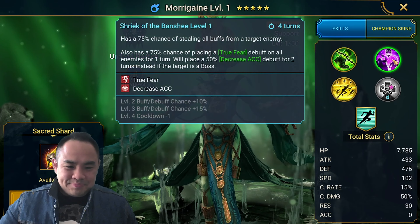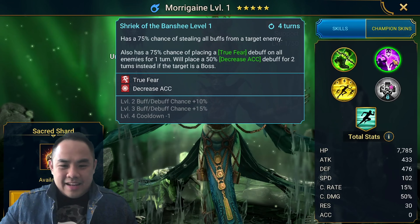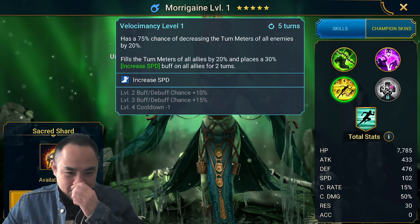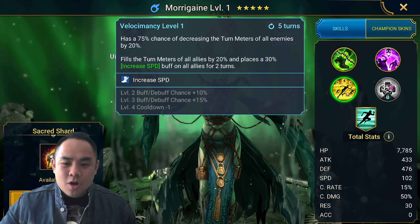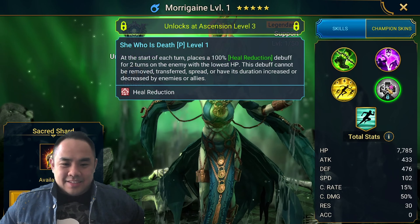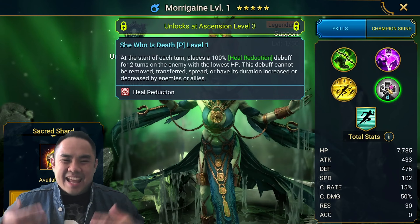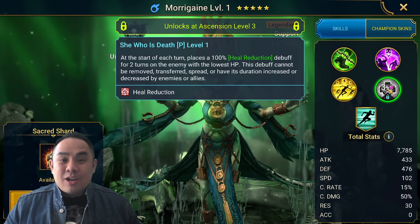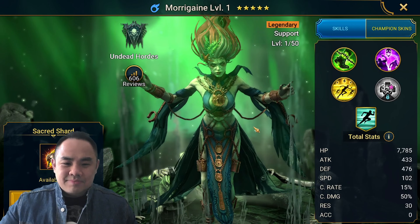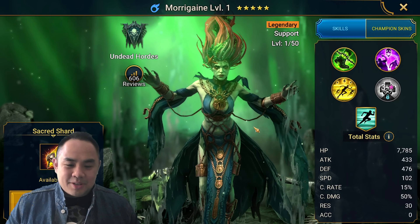Morrigan has a decreased speed on the A1, and she's known for a good skill that steals all the buffs from a single target enemy, then places a true fear on all enemies — particularly good in Arena. Her A3 has a 4-turn cooldown, decreases turn meter by 20% on all enemies, fills your team's turn meter, and gives an increased speed buff. Really, really good. She has an interesting passive that places a heal reduction debuff that cannot be removed or cleansed on the enemy with the lowest hit points. Also brings a 19% speed aura in all battles — very, very solid. She was one of the hard fusions that Raid put out, and a lot of players are not interested because it's very hard to complete the fusion. Congratulations, Markov.